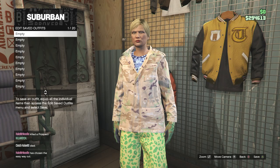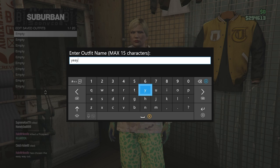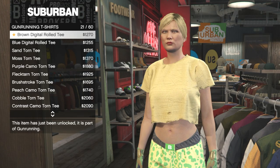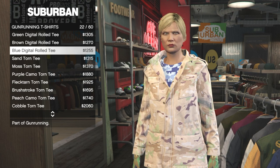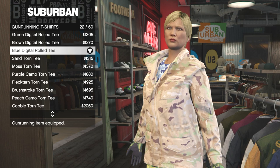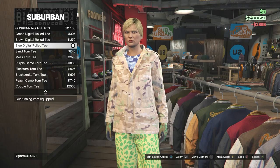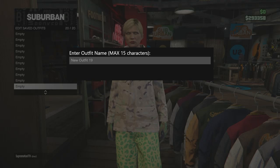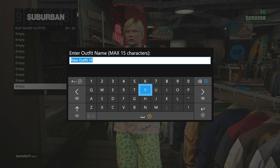Once you have all those clothing items equipped, make sure you don't have any necklaces, piercings, or extra items on your character. Save the outfit as a temporary save in the top slot — it doesn't matter what you name it. Then head back to the top section, go to 'Gun Running T-Shirts,' and purchase the Blue Digital Rolled T. Now save this as a completely different outfit in the bottom save slot — make sure not to overwrite your previous saved outfit.